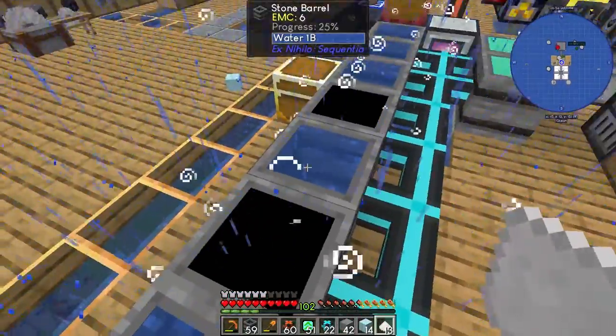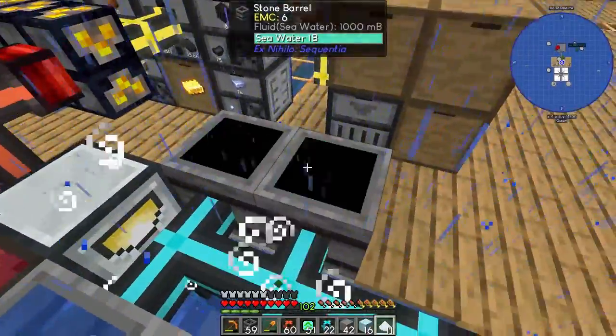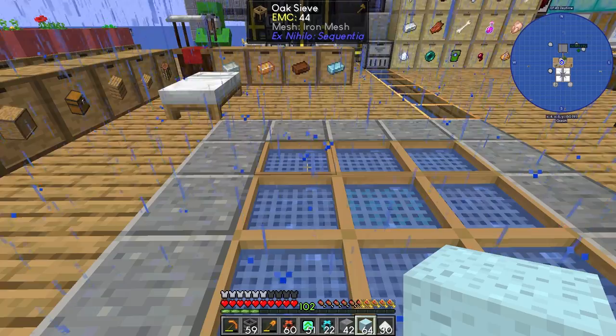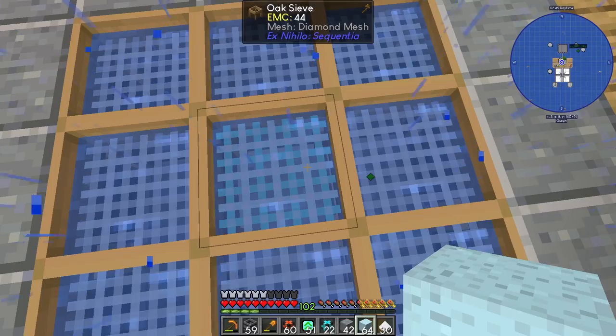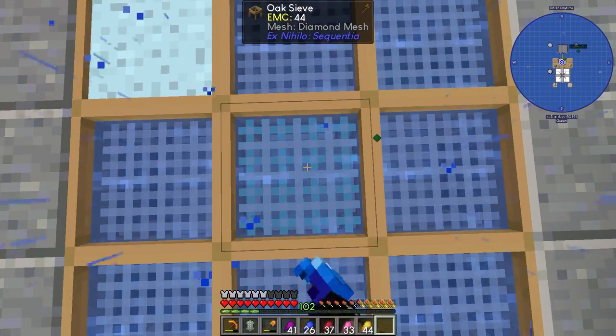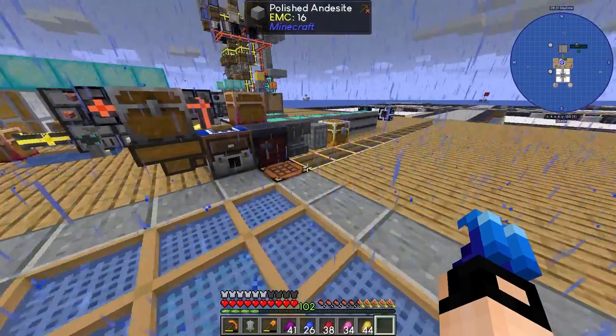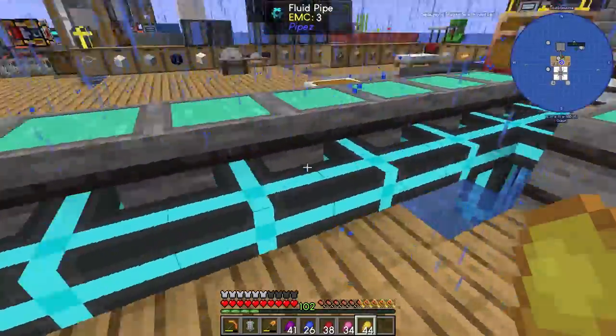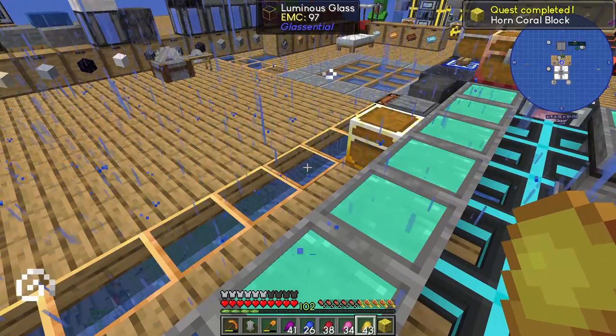Let's get a stack of salty organic matter. I've placed some more barrels so it's faster. We got a stack — let's sieve it and see what the results are. That's okay I guess, because we need to make all of them into coral blocks.